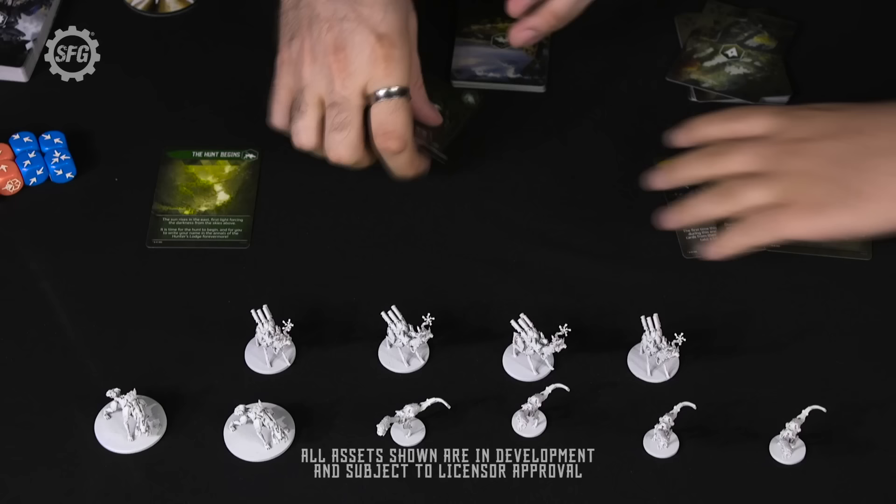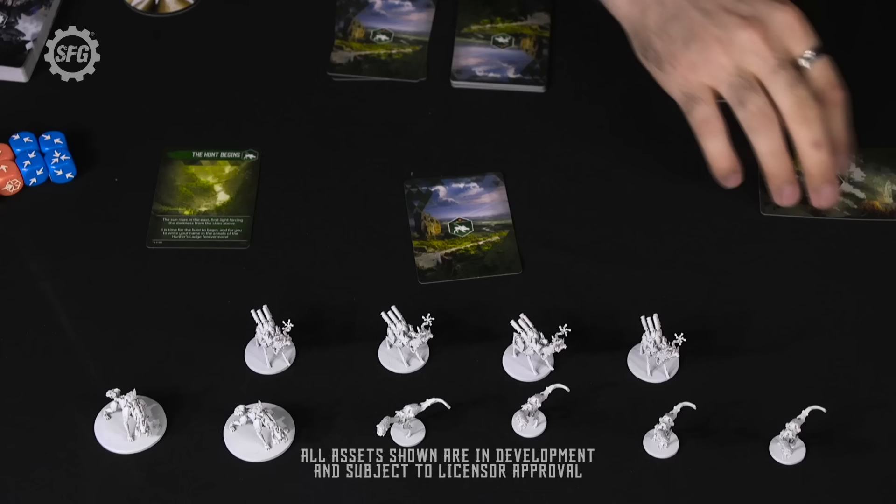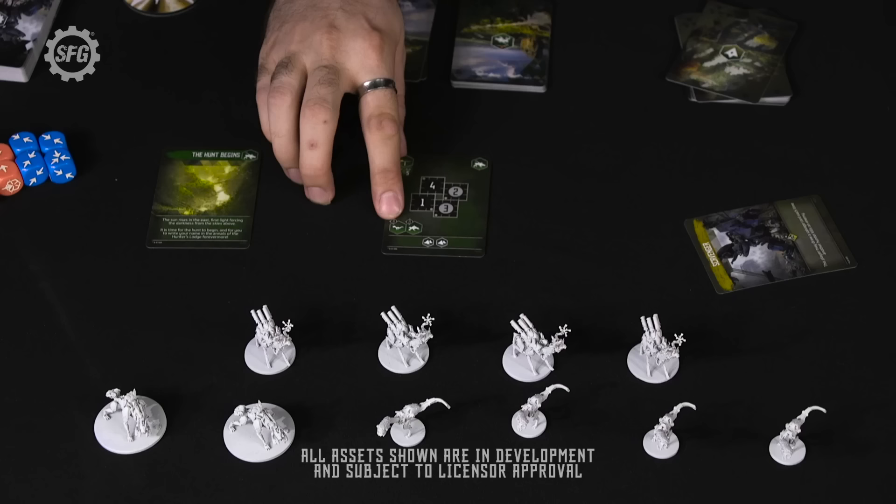We'll have a quick flick through — Jamie takes his event cards, I take the tracking cards. I'm going to play this one face down and wait for Jamie; these two are discarded. We flip them over — it looks like Jamie's played the scavenger card, which means during the coming encounter he'll get a salvage card every single time one of us kills an enemy. And on our card, we're going to be encountering some watchers and scrappers.